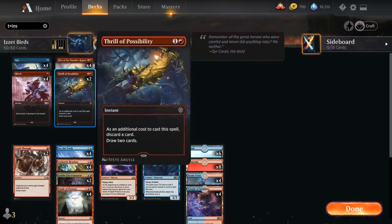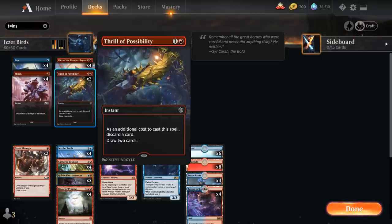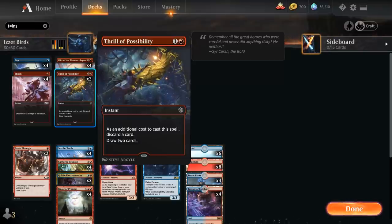We've got 2 copies of Thrill of Possibility to complement Cathartic Reunion. It's 2 mana for an instant — as an additional cost to cast it we have to discard a card, and then we draw 2. So this is a way of putting Arclight Phoenix from our hand into our graveyard, so we can return it without having to actually hardcast it first.